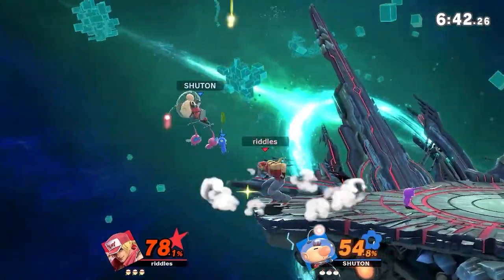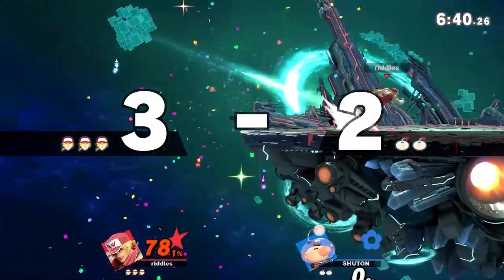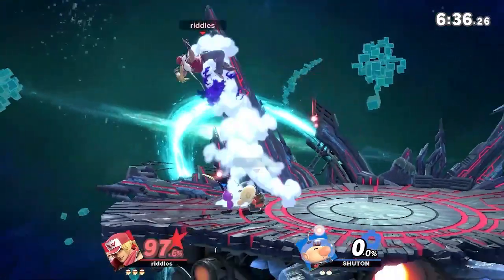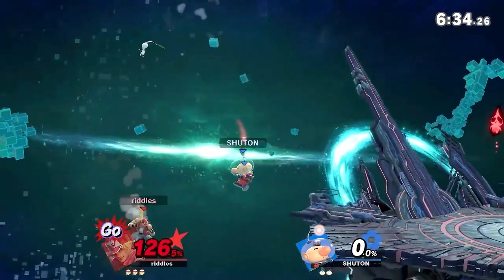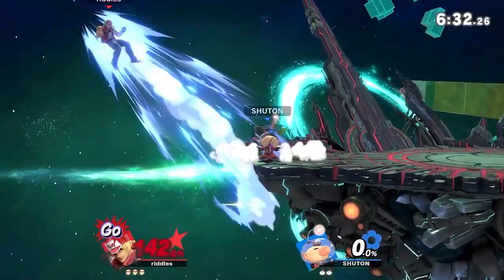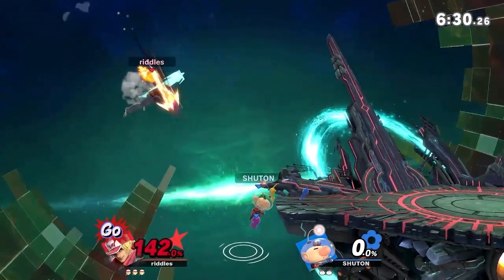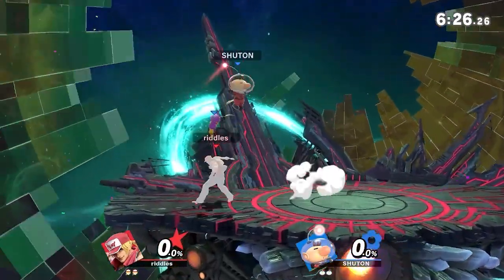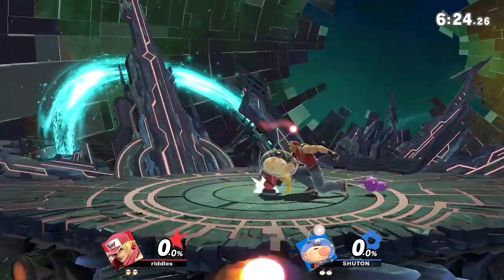One of the big things is while Terry will probably be the most proficient — oh my gosh, again! You have to respect those falling Nairs. That Nair has such a great hitbox, and it so easily confirms into a down air at those percentages. Beautiful edgeguard right there by Chuton, just going to have that easy stock.